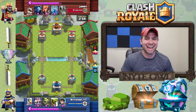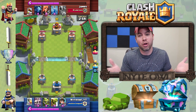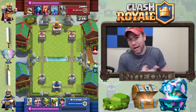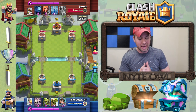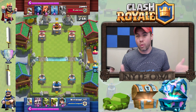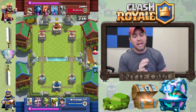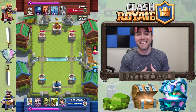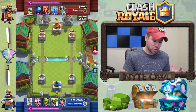Welcome to the channel. Today we have basically a bait deck — you're going to bait out the arrows, bait out the log, bait out the zap. One of my clan mates showed this to me and I haven't mastered it yet, but it's way fun to play. It's pretty quick, which is kind of my style, and it has the rocket for your clutch moments at the end when you just need to take a tower down.